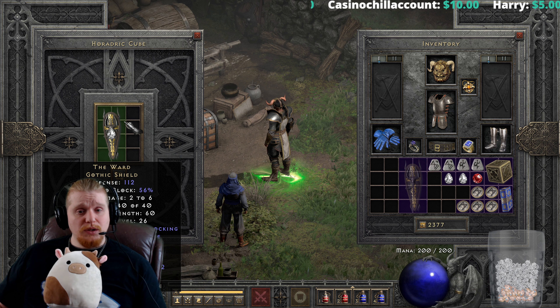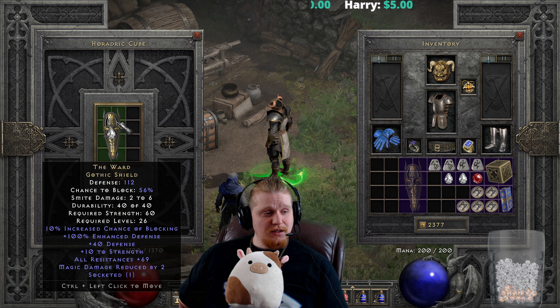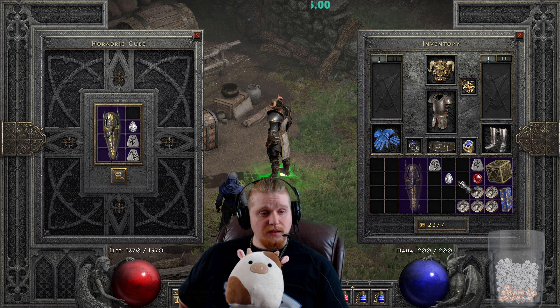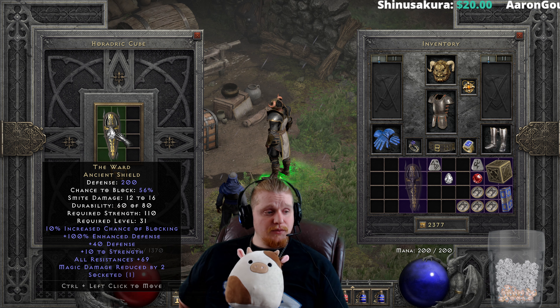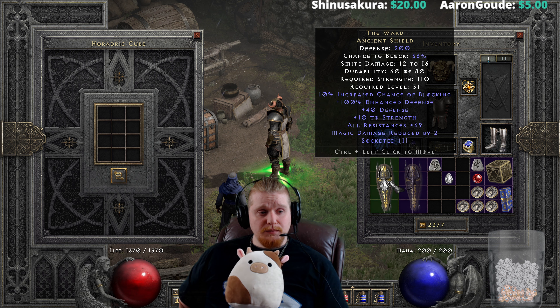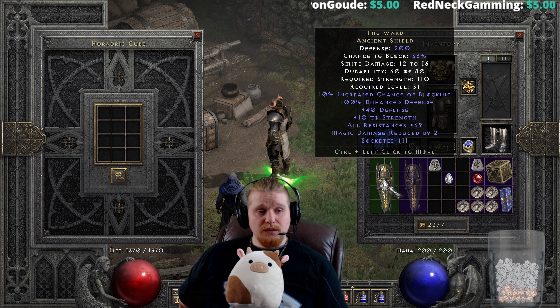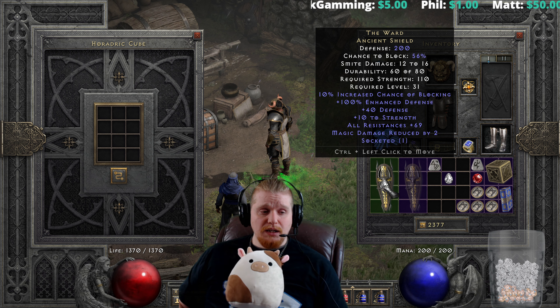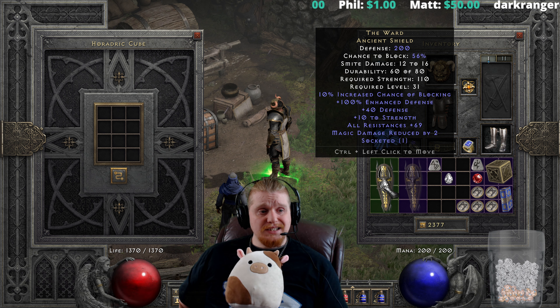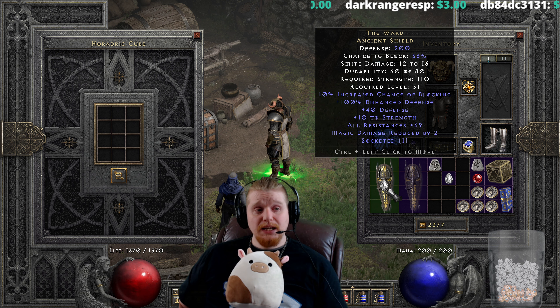The Ward Gothic Shield is 112 defense, 56% chance to block, 2 to 6 smite damage, 60 strength requirement, level 26. That upgrades to the Ancient Shield: 200 defense, 12 to 16 smite damage — not a huge smite damage bump — 110 strength requirement, and level 31. We got a nice defense bump, but the strength requirement basically doubled. The level requirement only went up 5 levels from 26 to 31. If you were heading into Nightmare with this shield and already have a perfect diamond socketed for 69 all resistances, upgrading one tier for the extra defense seems viable.